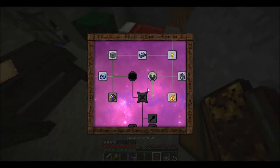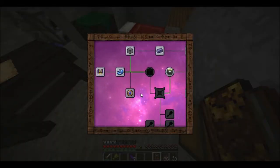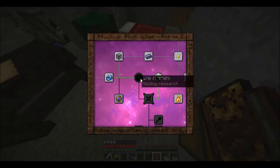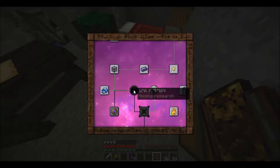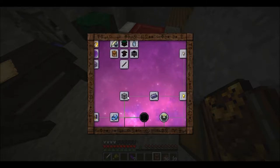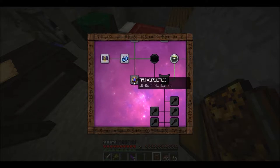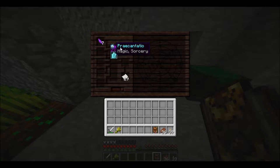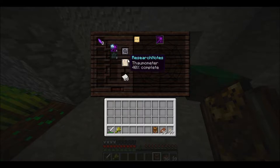The next thing I wanted to look at - if I show you my Thaumonomicon, let's see if we can start to research this a little bit. I think this will actually become automatic - it's to do with artificing. Now I think this is like a sense device. I can't remember what it's called, but I'm pretty sure it's going to have to do with Procantatio. So I'm going to try with vis shards to start with. Brilliant - straight away something. Thaumometer - that's it!